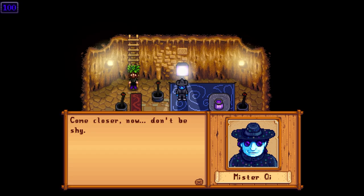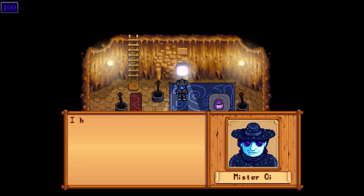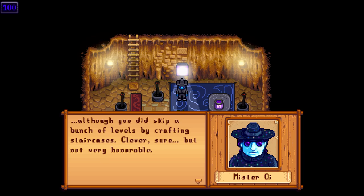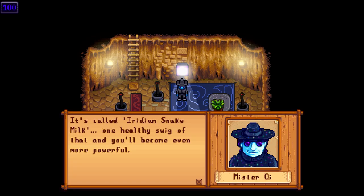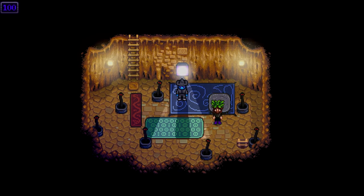Mr. Qi says: 'Come closer, don't be shy. I heard you were attempting a deep dive into these caverns today — I had to see for myself. Making it all the way down here is quite a feat, although you did skip a bunch of levels by crafting staircases — clever, but not very honorable. That dedication is praiseworthy. Now go over to the table and drink the special milk I've prepared — it's called iridium snake milk. One swig and you'll become even more powerful. The taste is awful and the texture is even worse, but your health is permanently increased by 25.' Wow!